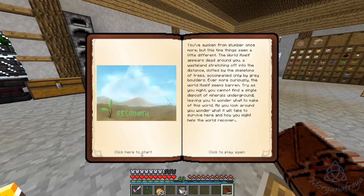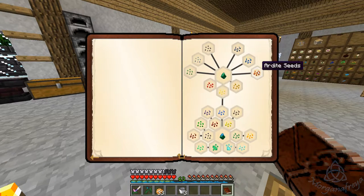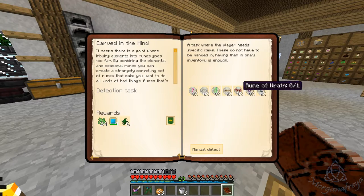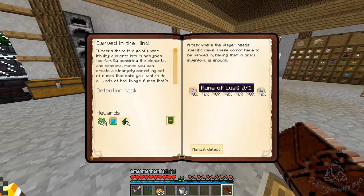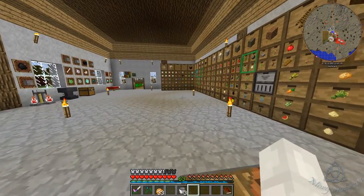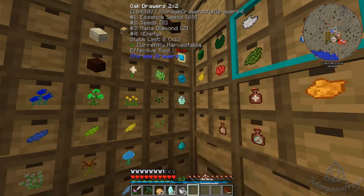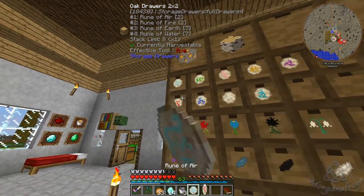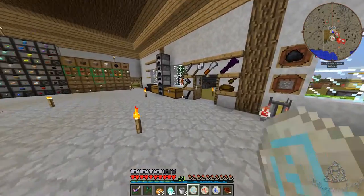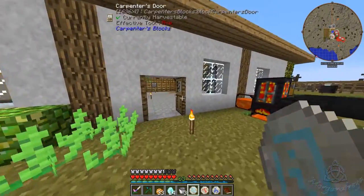In order to get the ardite seeds and the cobalt seeds, we actually have to do these ruins right here. We need some mana diamonds for this. So I went ahead and made some mana diamonds — I have 14 — so it should be enough to make these. For this one we need air and summer, and then two mana diamonds.